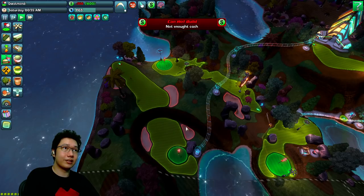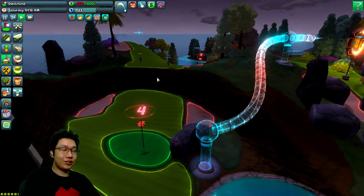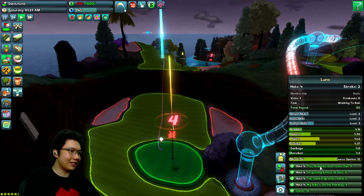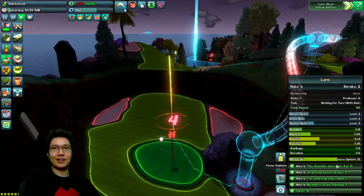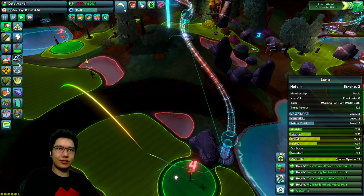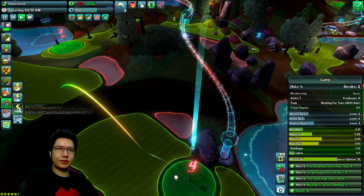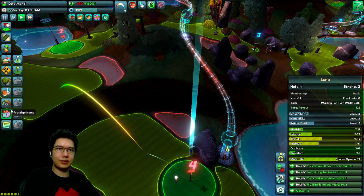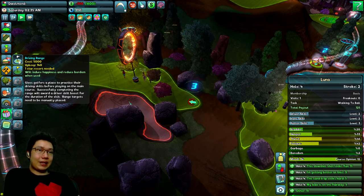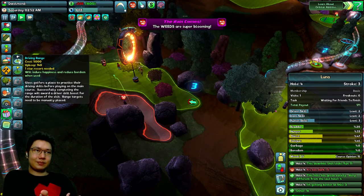Not enough cash — we're broke! We've actually totally overspent. This last course is just dark. But shooting down this cliff looks fun. Luna: 'This downhill shot looks fun — 11!' Look at that, this is amazingly fun to just shoot down. We did unlock some other buildings: skill boosters, putter boosters, prestige items. Putting green and driving range — give golfers a place to practice their driving skills so they become better at golfing, which means they're just happier.